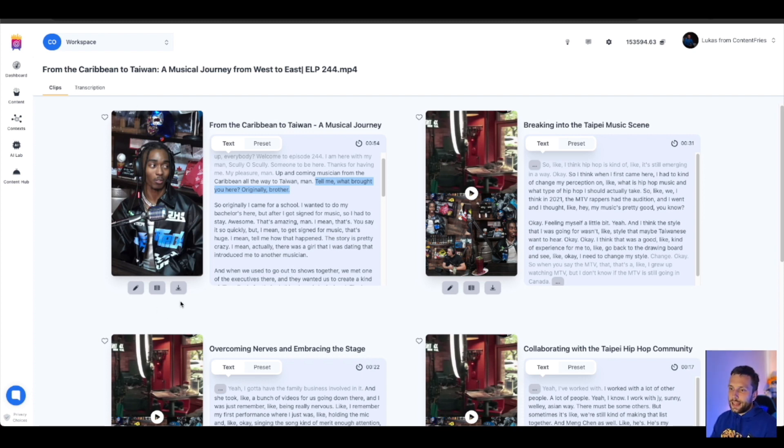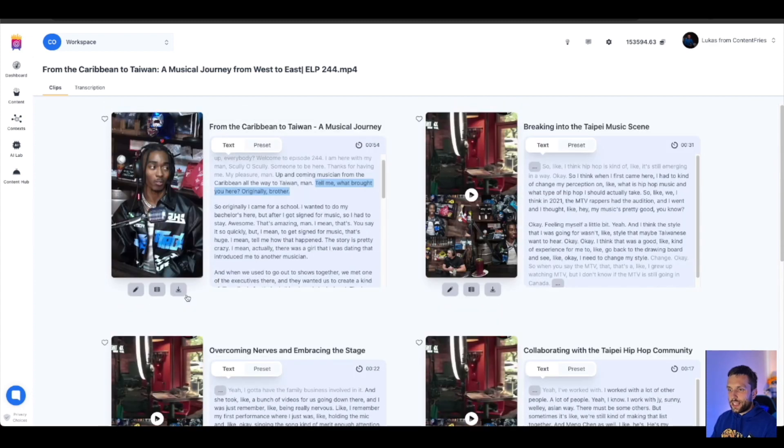It will be flawlessly ready for you so you just do some simple adjustments and then simply export the video. We will also add an option to export all of the videos here with one button click, so you can download all your pieces of content, export all of them at once, and schedule them anywhere you want. In the future we will also add a quotes generator, so you'll have not only video clips but also quotes and images to share from your content on social media.